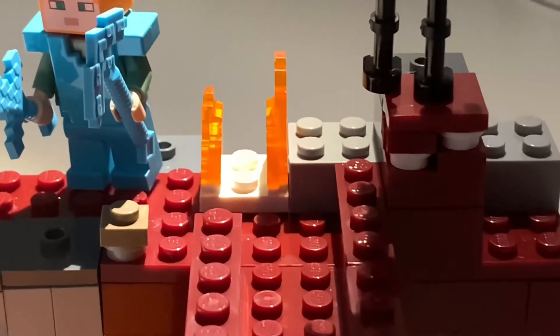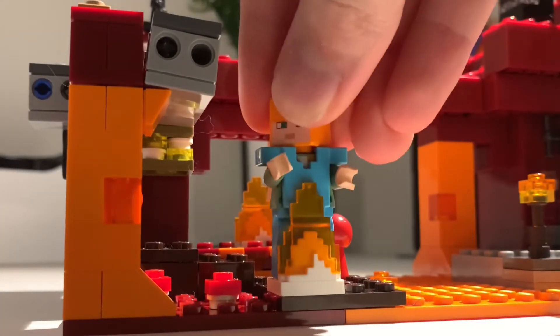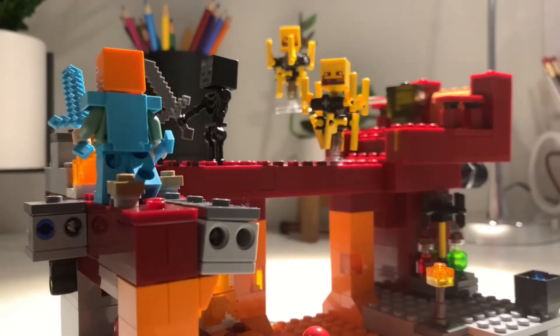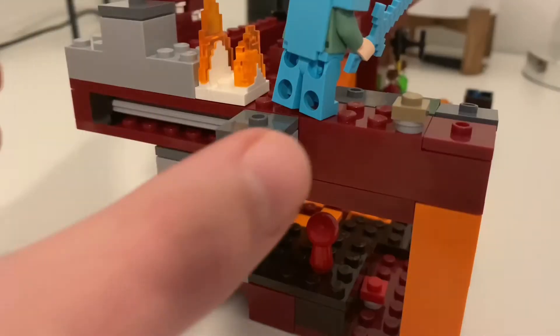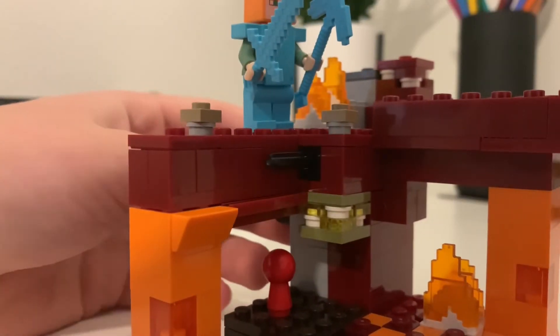The set also comes with this very cool fire piece, and this allows you to imitate Alex being set on fire. On the far end of the left side, as you can see, there is some gravel, and to activate that, you just slide this and all of the gravel pieces will fall down.